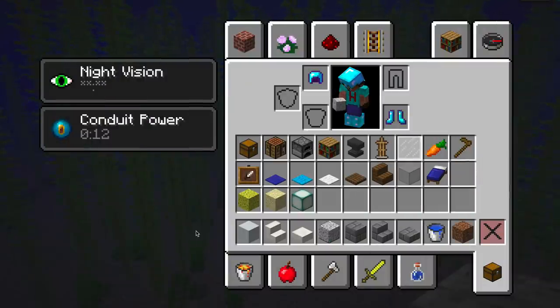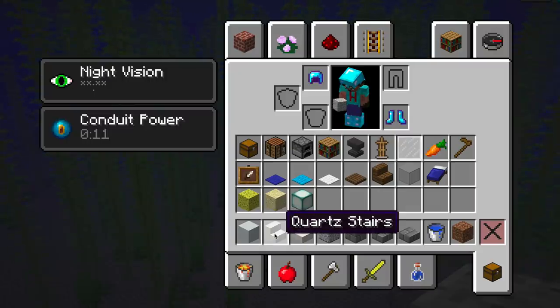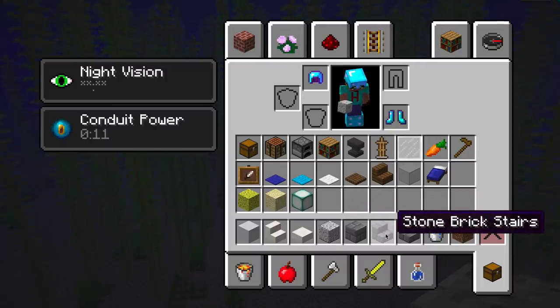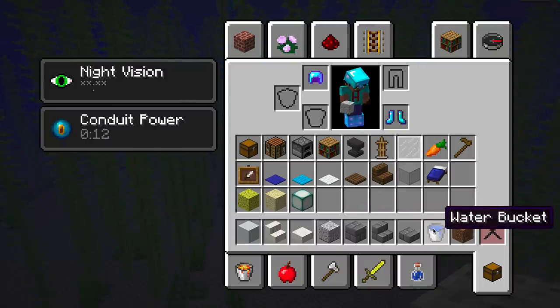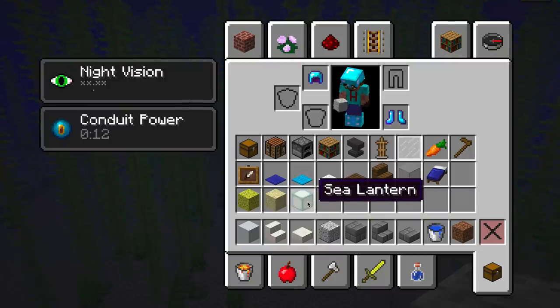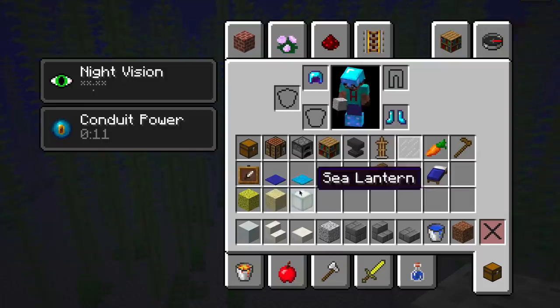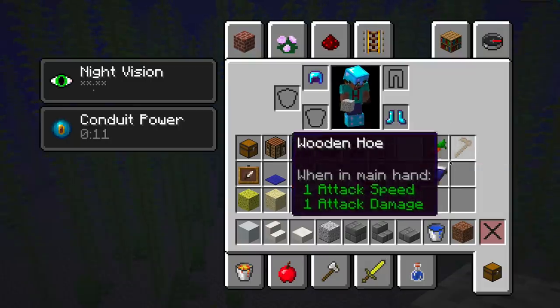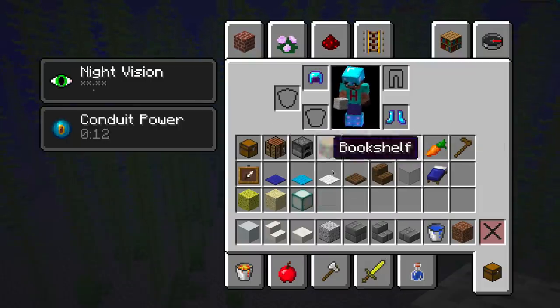The palette I'm going to use for this build includes white concrete, quartz stairs and quartz slabs, polished diorite, stone bricks and stone brick stairs and slabs, water, dirt, maybe sponges, maybe sand depending on how I want to drain it, sea lanterns because we're under the sea, and then stuff inside to decorate with — white glass panes, light gray stained glass, beds, anvils, boxes, chests, crafting tables and so on. I may use all of this or some of it or other stuff — I'll see as we go.